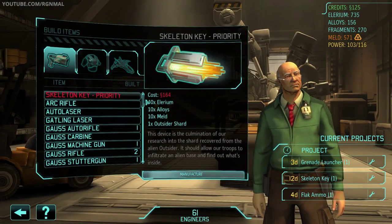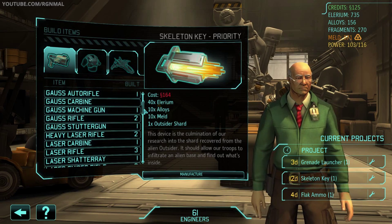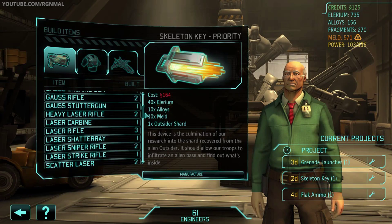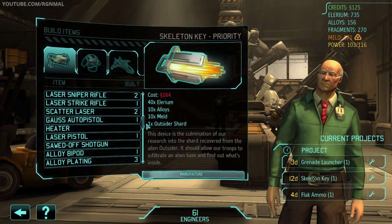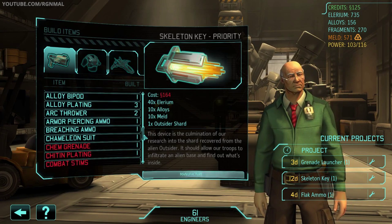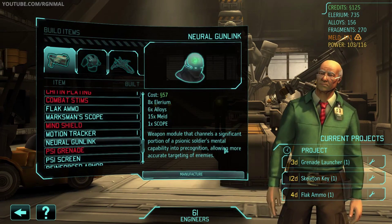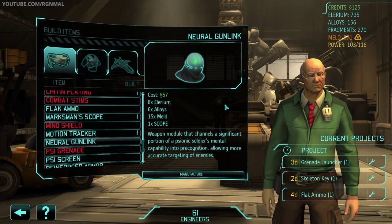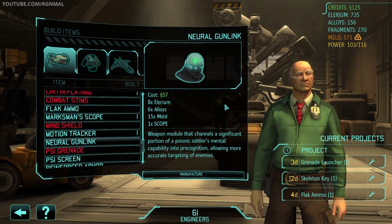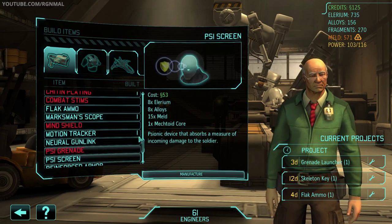Let's build some more weapons — we gotta make that a priority. What could we build? Neural gun link? It channels a significant portion of the psionic soldier's mental capability into targeting, allowing more accurate targeting of enemies. I'd like to get some of that stuff, but it's pricey.